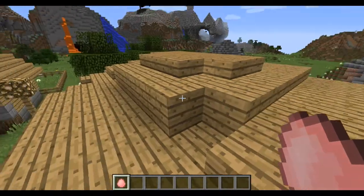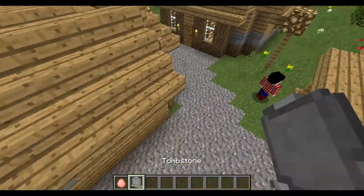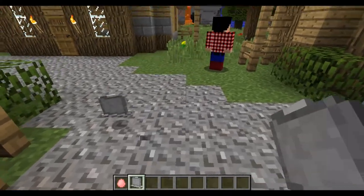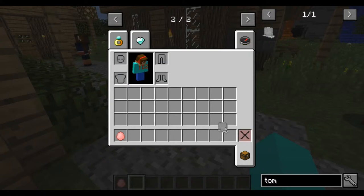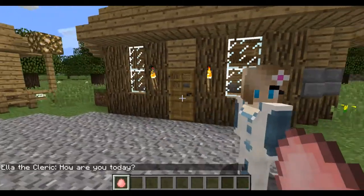A tombstone works like this: if you just spawn one, it says 'here lies' and just like that. Now we have to spawn a female villager. You can just spawn Ella the cleric.